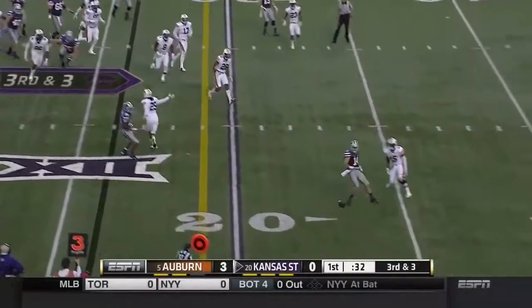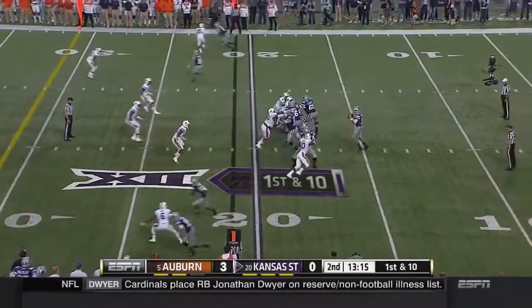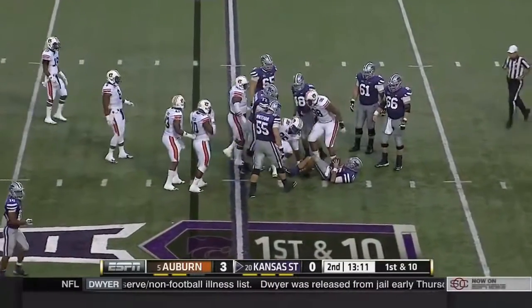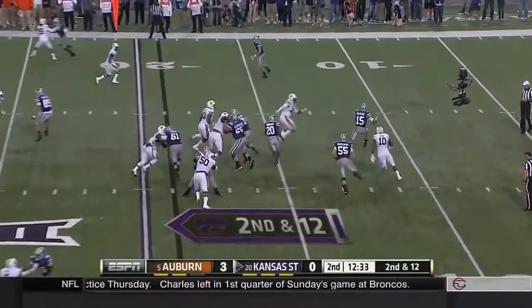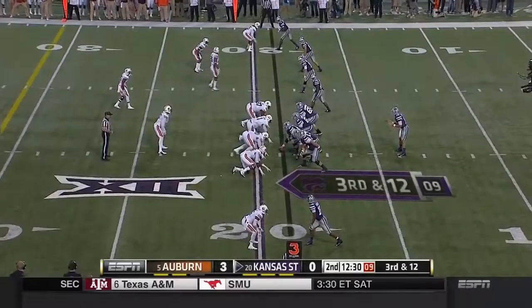Waters instead throws incomplete. Waters going to work and he gets hit hard at the 18 yard line by Devontae. On second and 12, Waters throws it away — he was outside the pocket there. Perimeter for Jake Waters.